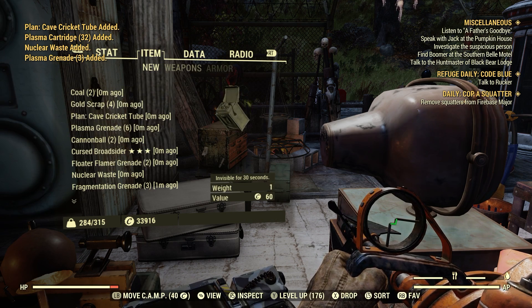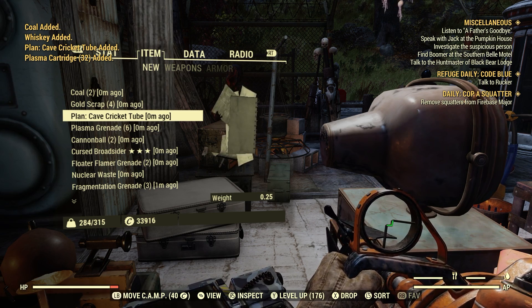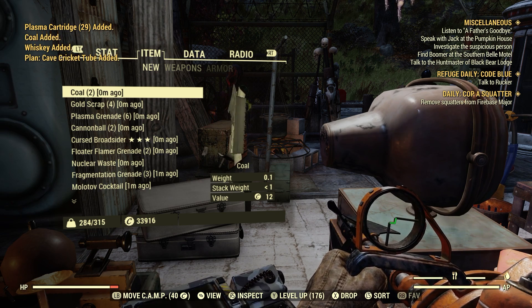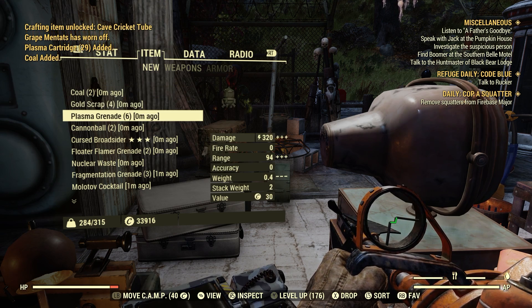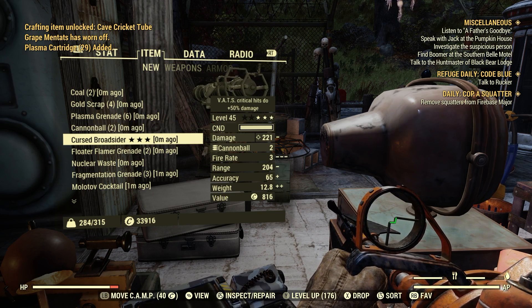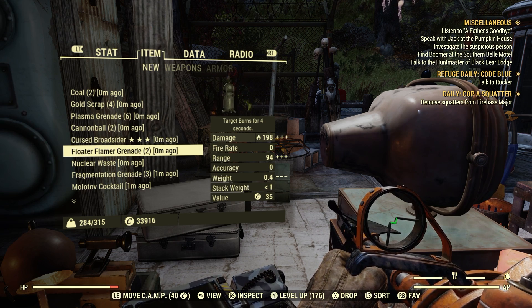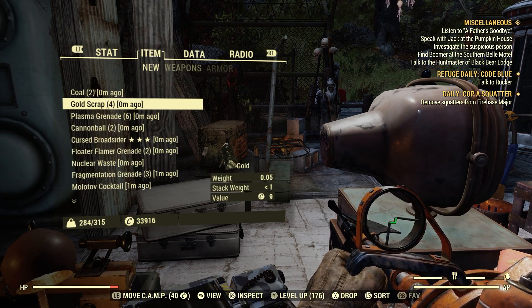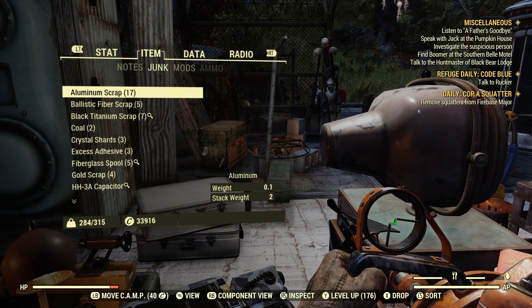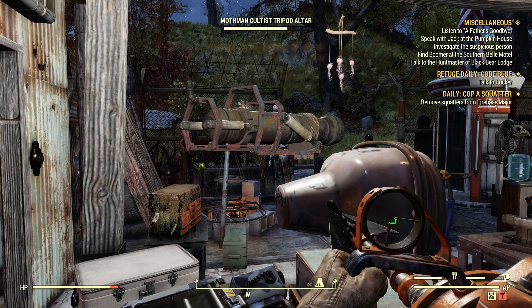Looking at the new items: we get two coal, four gold scrap, and a new plan — Cave Cricket 2. You have a higher chance of getting plans from the highest quality ornate mole miner pail. We get six plasma grenades, two cannonballs, a cursed broadsider — a three-star legendary weapon, which is pretty cool, I'll probably sell it — a floater flamer grenade, some nuclear waste, three frag grenades, a Molotov cocktail, two silver scrap, and of course plasma cartridges for this plasma caster, which are expensive to make.